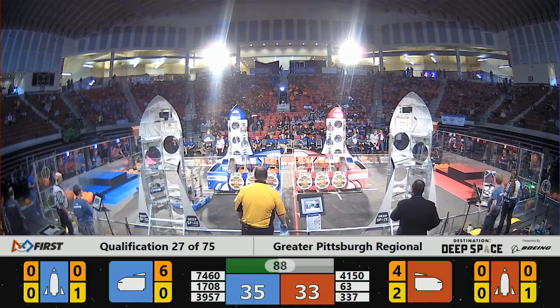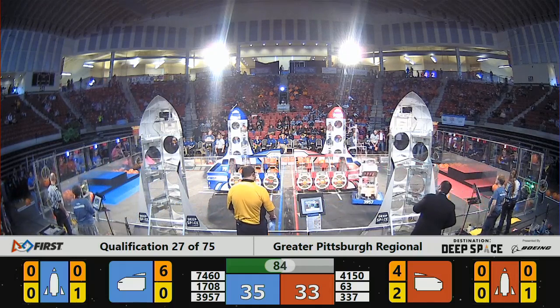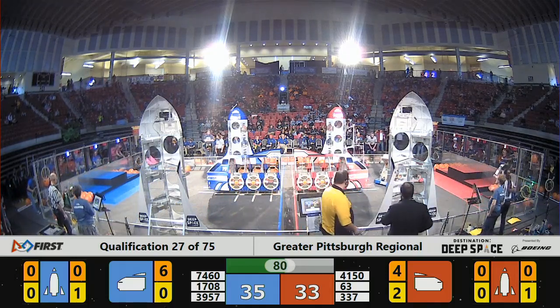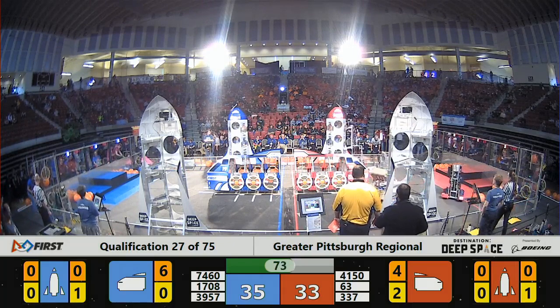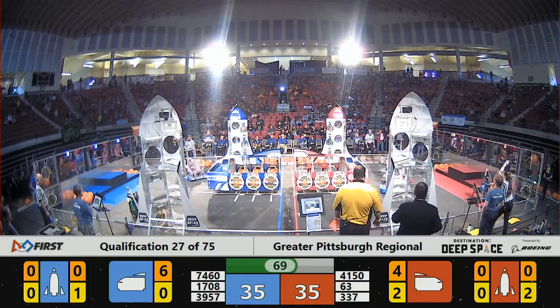But the hardworking hardhats are looking to get hatch panels on the Red Alliance rocket. They got one on the middle level and they're looking to put one upstairs. Here's 33-37 with a hatch panel up high. They're trying to get it stuck on the Velcro — they got it a little bit, but it's got to be able to stay up there and hold some cargo if they want to get the full use out of it. And it looks like it's good — they've got that hatch panel up there.